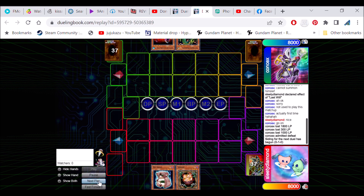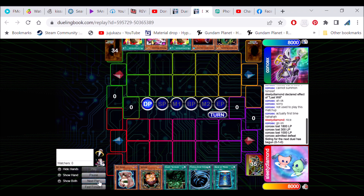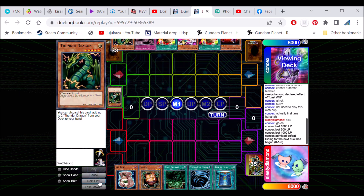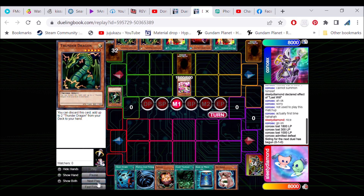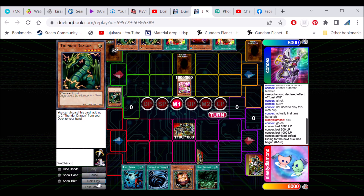Game two. We're going to be going second this time, no big deal though. He's going to bring out two — get the two Thunder Dragons. Set a card and pass. He's still on the Maraud's Dragon. I don't know why he didn't side it out, but okay.